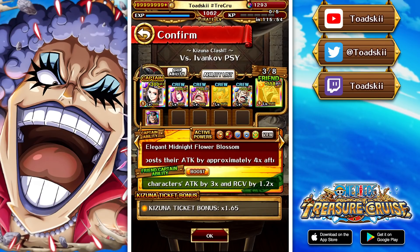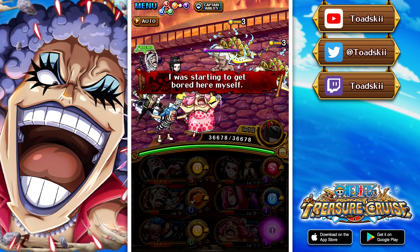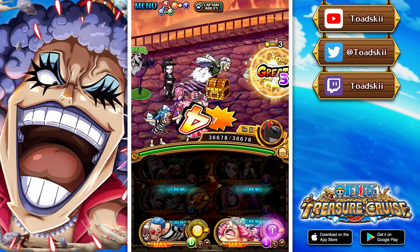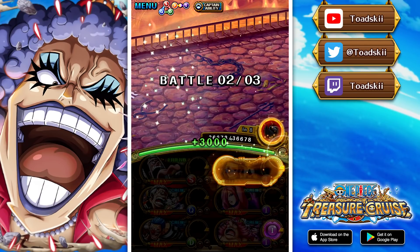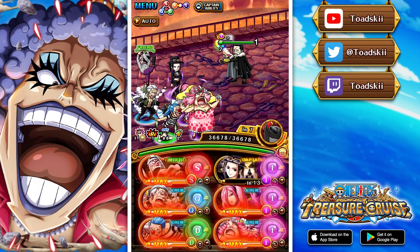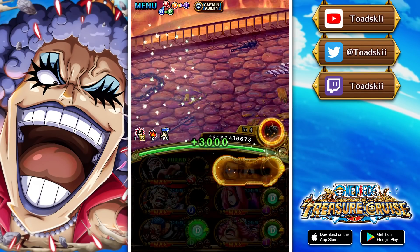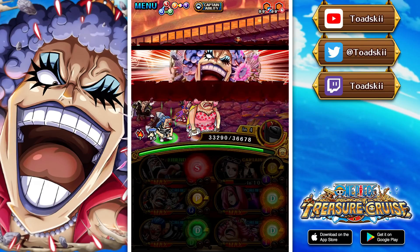Now we get to the PSY boss fight. This is a very incredible team that doesn't have many issues getting through this fight, but I do make a slight error in this recording — I attack with Bond Clay before breaking Crocodile's barrier on stage 2. Ideally, if you're using this team, make sure to remove the barrier first before attacking with Bond Clay so you can kill the boss in one turn. Because of my error, I don't kill Crocodile in one turn, which means we're inflicted with burn and we miss Robin's attack boost from hitting a certain number of perfects. Make sure to attack with Bond Clay last — this free-to-play team has really good damage with all free-to-play units.